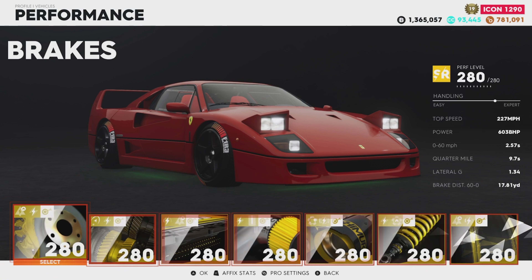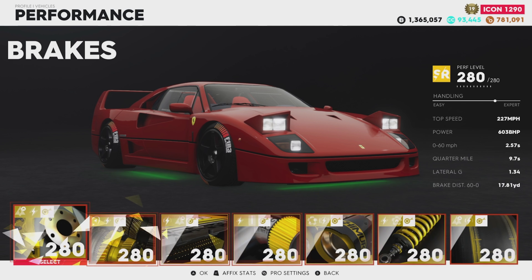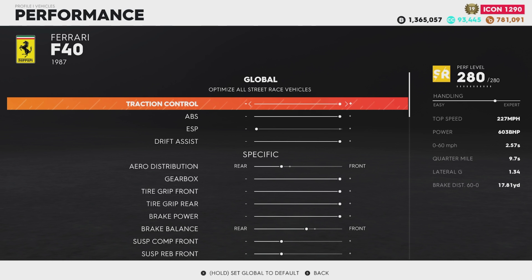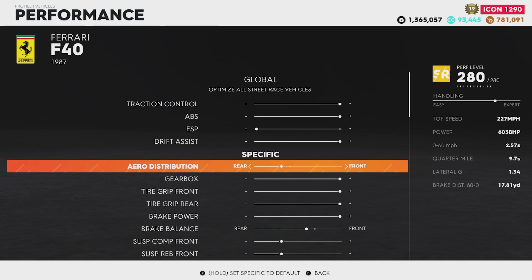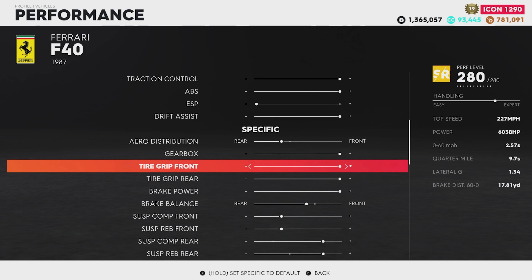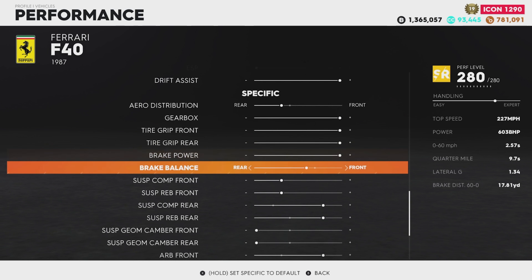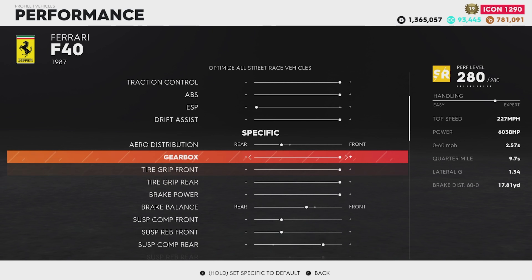On the first performance screen showing all your equipped parts, you can press the Pro Settings button to tune your car. These settings are super important and different for every single car — they unlock as you level up, so if you're just starting, they won't be available yet. There are lots of guides on pro settings on YouTube. These settings are super personal — everybody likes the car to handle a little differently, and everybody will have a slightly faster time depending on their pro settings.